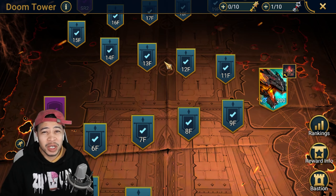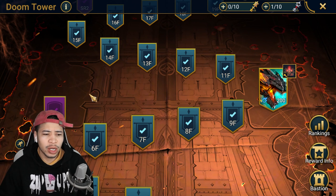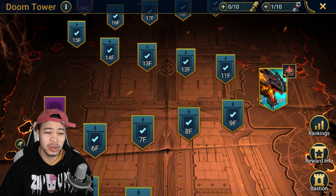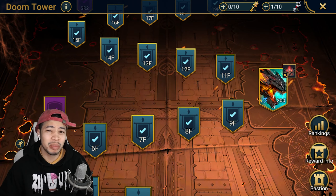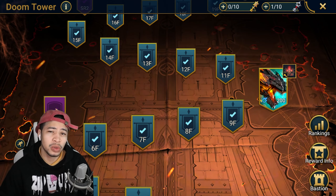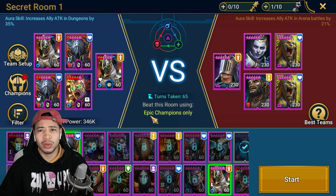The frost spider rotation is one of the easier rotations I find. We can go ahead and quickly jump into the secret rooms. I'm not going to show all of the runs - I just want to show you all the champions and builds I use. You can use similar applicable champions with similar builds and it should help you effectively get it done.